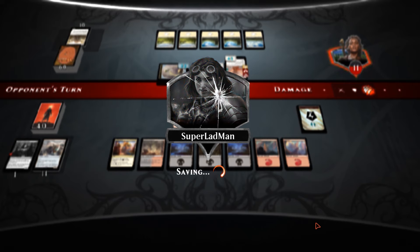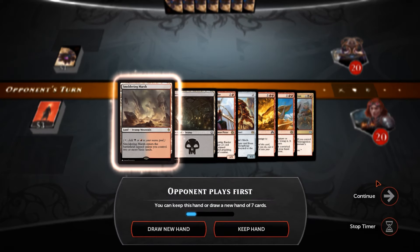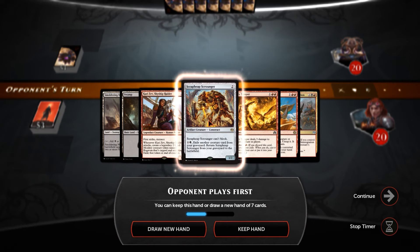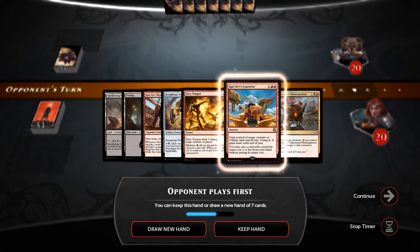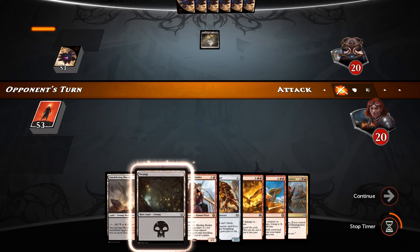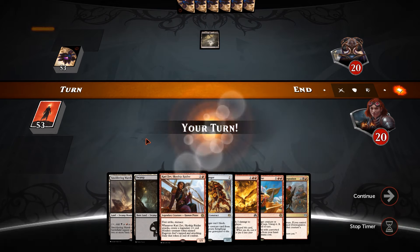Alright guys, I'll see you in the next game. We're in — this is actually a pretty good hand. We've got a turn-one Kari Zev, a Scrappy Scrounger if Kari Zev dies we can recur it, and if we hit another red mana then we've got Fiery Temper and Kari Zev's Expertise, and even an Unlicensed Disintegration. This hand relies heavily on hitting another mountain.